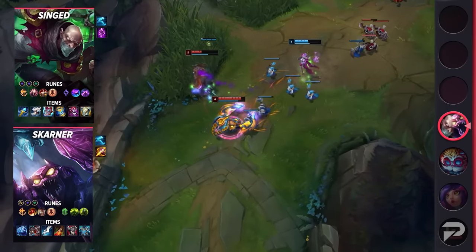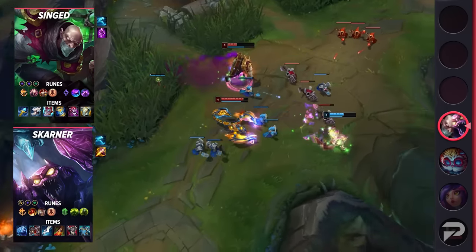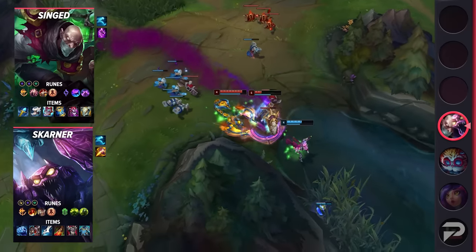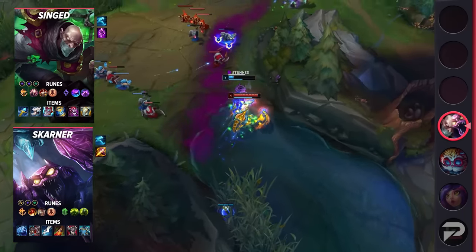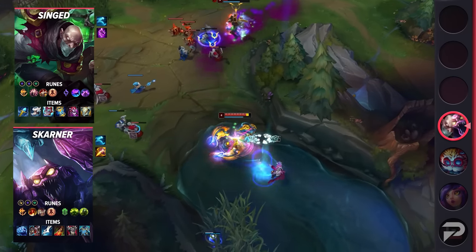For Skarner's setup, take Conqueror, Triumph, Legend Alacrity, Last Stand, Conditioning, Overgrowth, Attack Speed, Adaptive Force, and Health. His items are Frostfire Gauntlet, Defensive Boots, Mantle Item, Death's Dance, Thornmail, and Force of Nature.